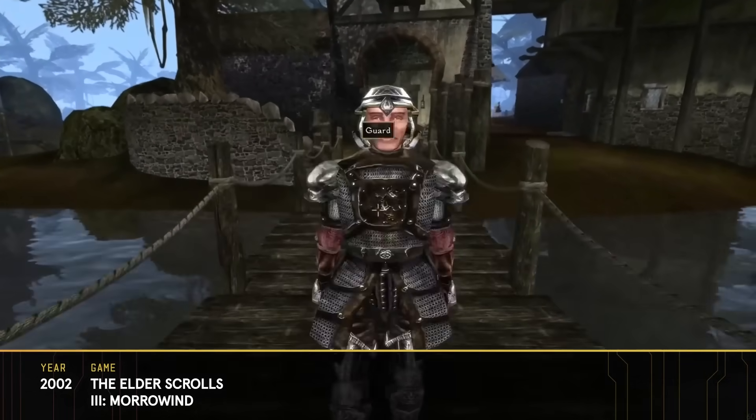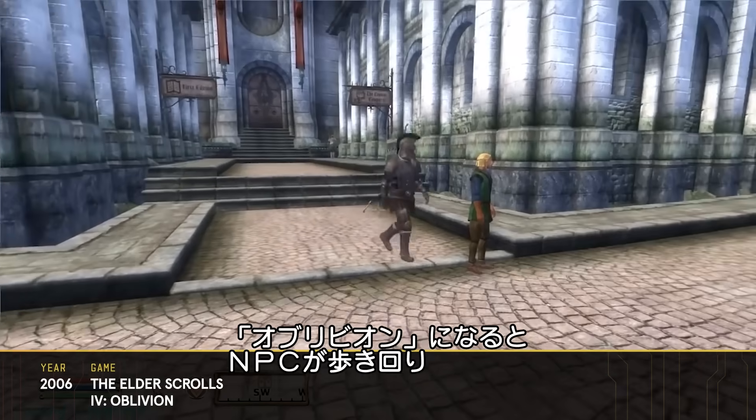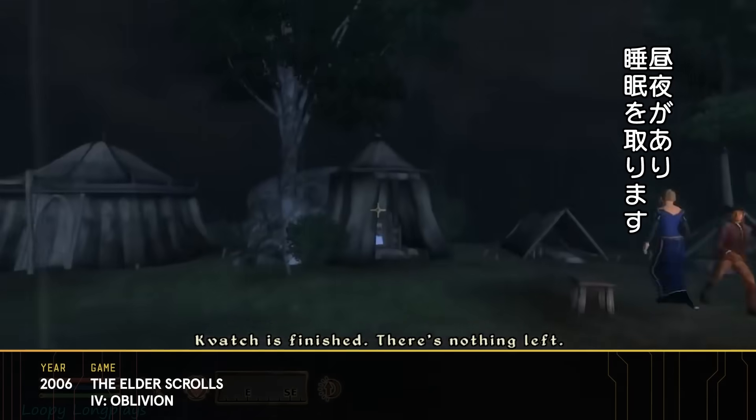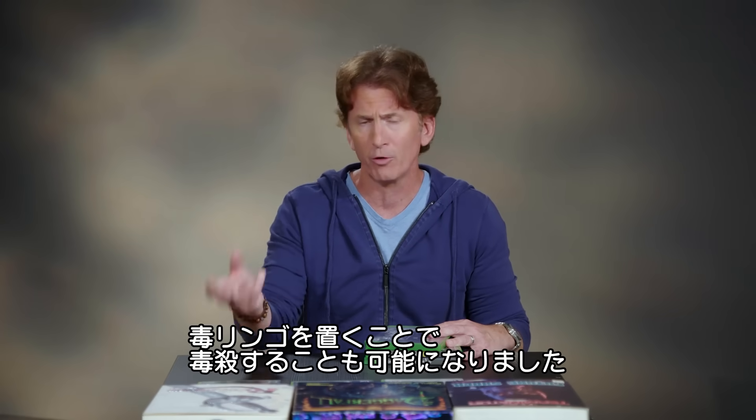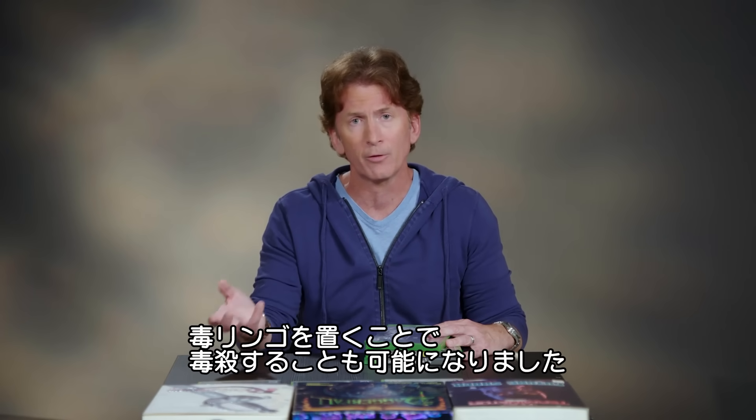We had a very, very dynamic world with Fallout 4. If you look back in Morrowind, we have NPCs that feel believable for that era, but they're pretty much standing around — they're signposts. As we go into Oblivion, we push that: NPCs could wander around, they had day-night schedules, they went to bed. You could poison them by stealing all the food and just putting poison apples around — they would decide to eat that.